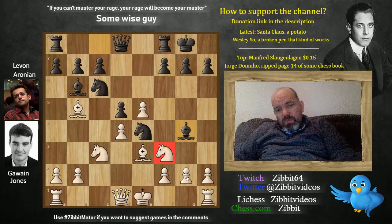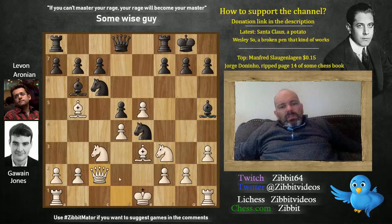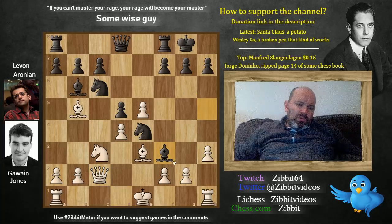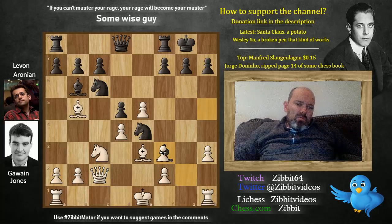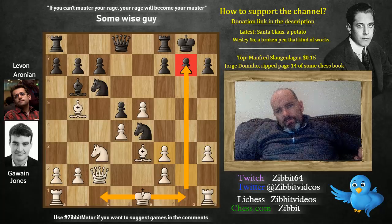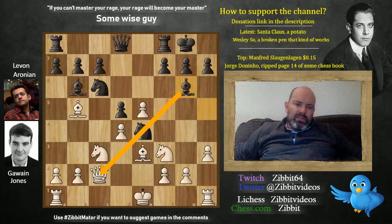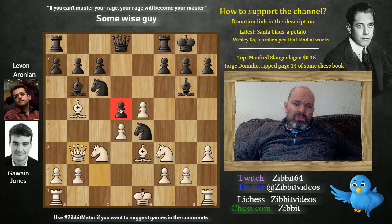Black played bishop g6. You do not want to take on f3, because we take with the pawn, and then we castle queenside and get a nice attack on the juicy g-file. So Aronian played bishop g6, lining up against the queen. And now queen b3, pressing around d5.